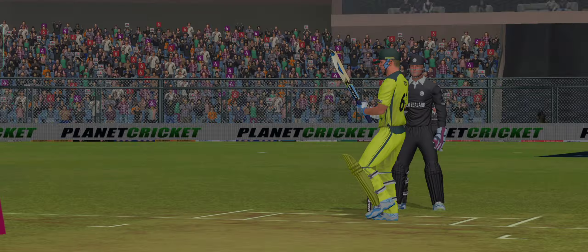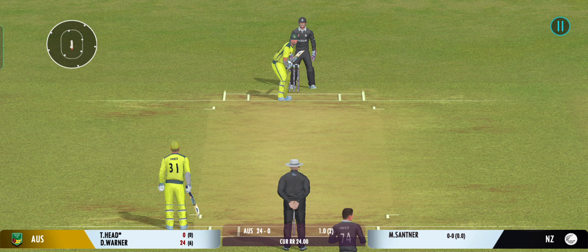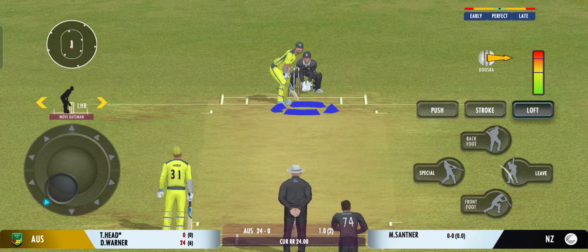A spinner is brought into the attack. That brings us to the end of the power play, and the fielding captain can now position more fielders outside the inner circle.